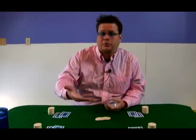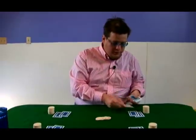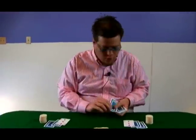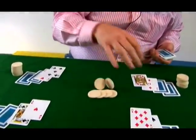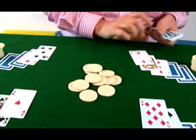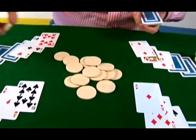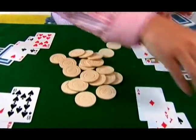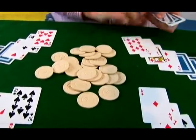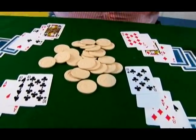So in Follow the Queen, what happens if during the face up rounds no queens are dealt face up? Say this is the scenario: we deal out all the face up rounds. Maybe there's some action, the pot grows, maybe there's some more action, the pot grows some more. All the face up cards are dealt and there's no queens.